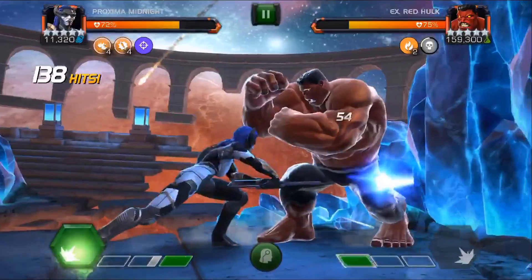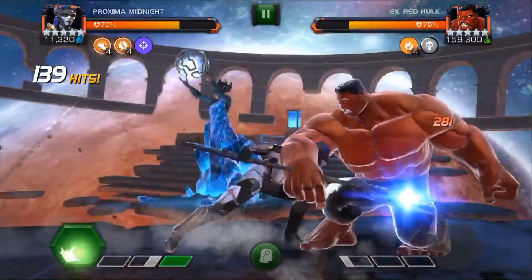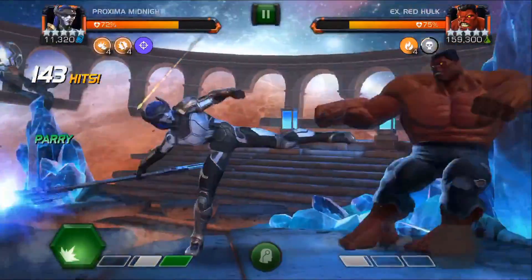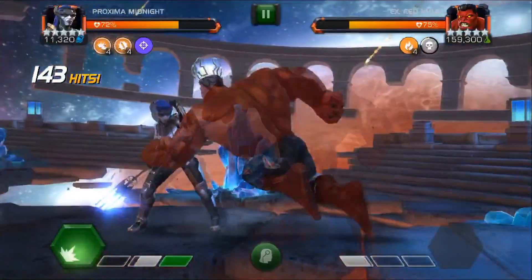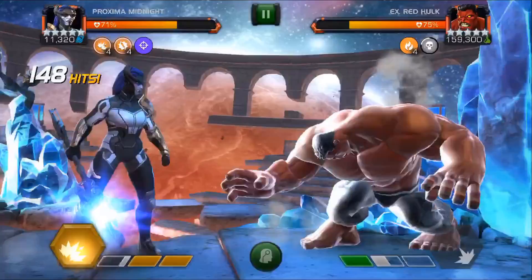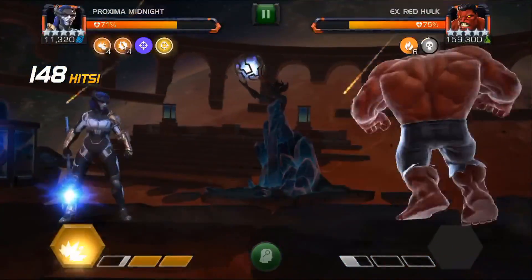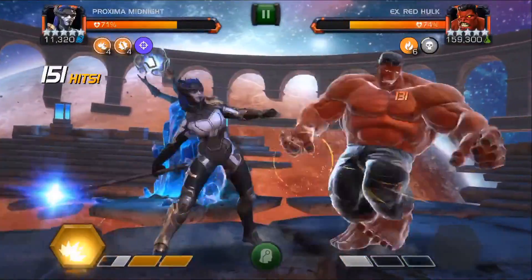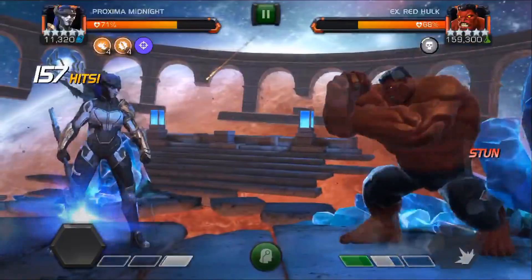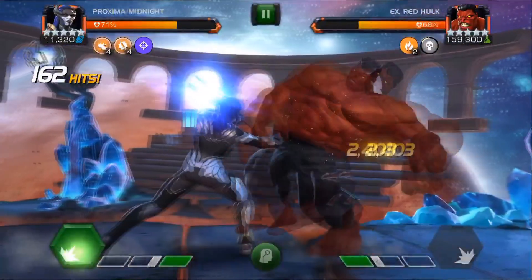If you had a Star-Lord or Sparky, as you're fighting you're still doing quite a lot of damage even without your max combo — Star-Lord's hitting hard at 50 or 60 hits in a row. With Proxima, if you die, you've got to start all the way from the beginning. You've got to heal back up and restart from the very get-go, which is quite annoying.